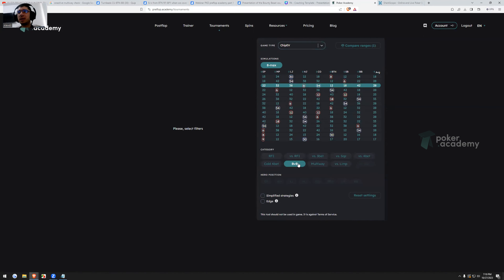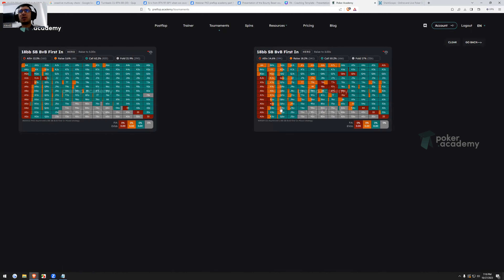Comparing the GPV raise first-in range: on the left we have 18 big blinds in a bounty tournament being covered — 3.6% raise first-in, 12.3% jams. On the right in vanilla, we fold 5% less, limp about 12% less, and have about six times more non-all-in raises. That's very significant. Also, in our open jamming range in bounty, we cannot jam hands that rely on fold equity because we're getting called with many hands that are ahead. We have less fold equity, so we go with strong hands instead.